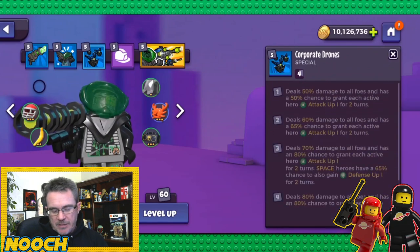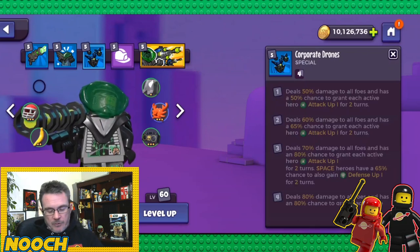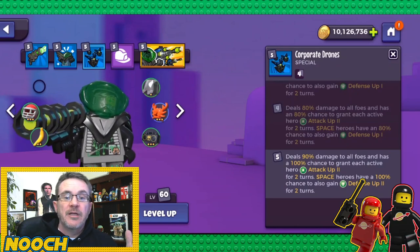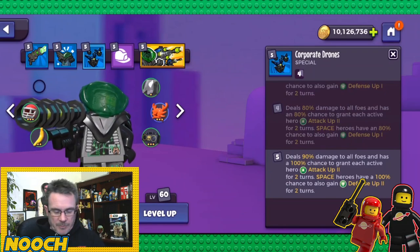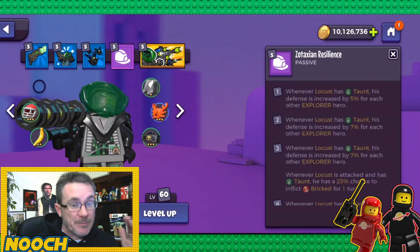Corporate Drones at base deals 50% damage to all foes with a 50% chance to grant each active hero attack up one for two turns. At max it's 90% damage to all foes — a 40% increase — and a 100% chance to grant each active hero attack up two for two turns. That's huge. Space heroes also have a 100% chance to gain defense up two for two turns.